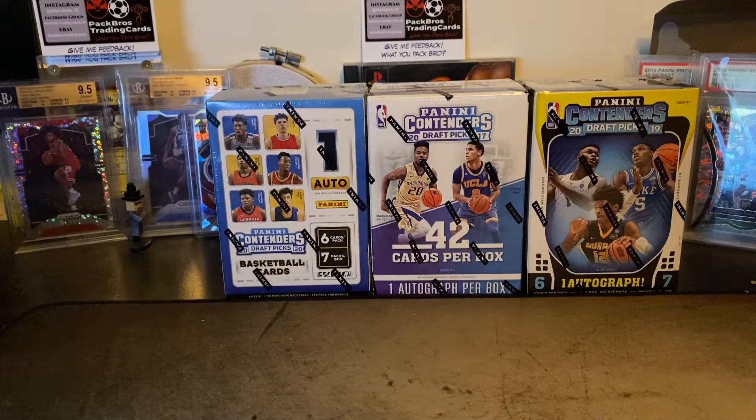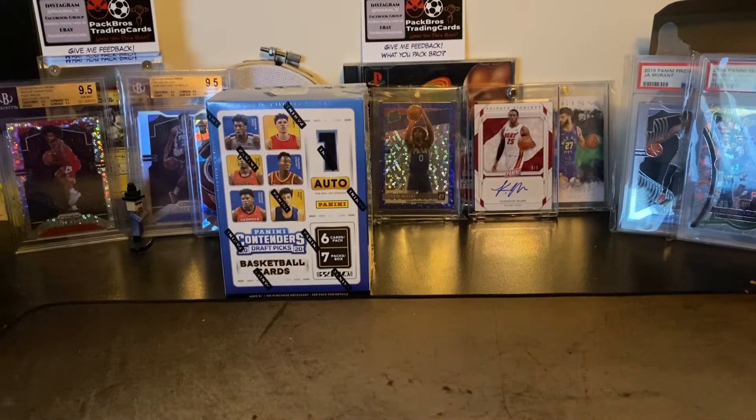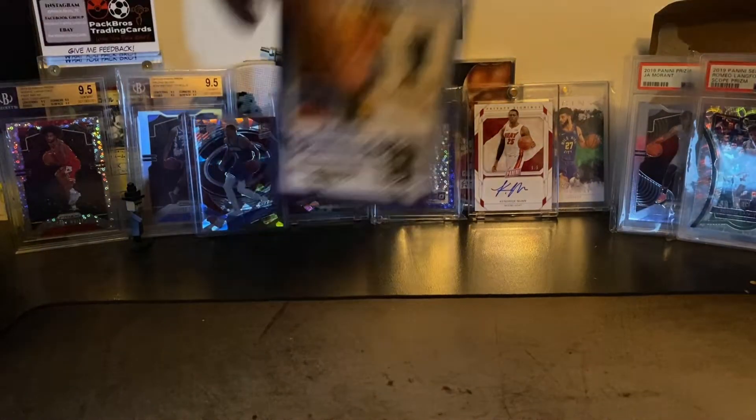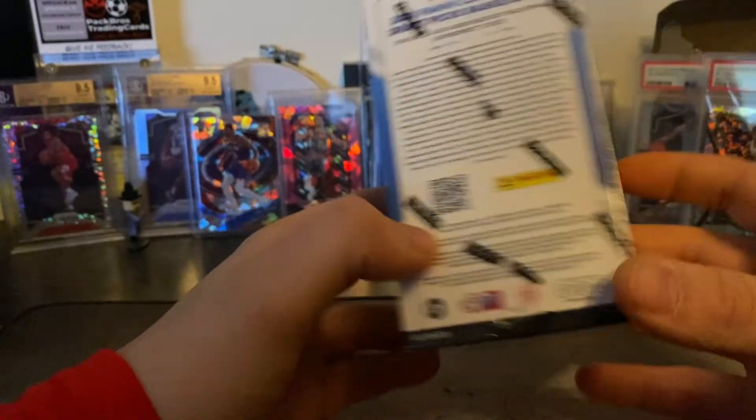It's too tempting not to open the far left one, because if you pulled Ant Man or LaMello that's insane. The middle pack there's not really too many good rookies - it's very hit or miss. We definitely don't want Markelle Fultz, no offense. On the right, a Ja or a Zion would be very nice as well. We're gonna go with the LaMelo one because Tyrese Maxi would be in here - Kentucky number one.